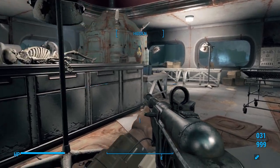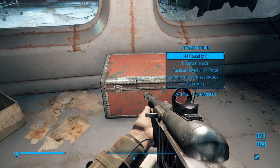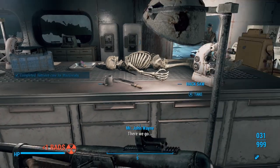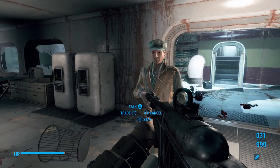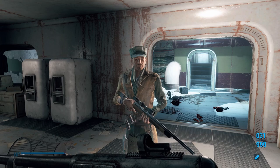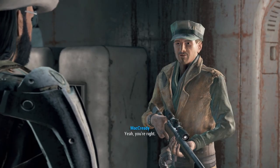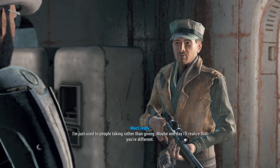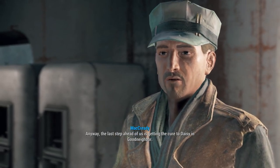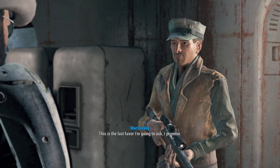Here you go McCready. 'Holy crap, we actually did it. We just gave Duncan a fighting chance to live. I don't know how I'll ever be able to pay you back for this — I owe you big time.' This is a friendship, not a business contract. 'You're right. I'm just used to people taking rather than giving. The last step ahead of us is getting the cure to Daisy in Goodneighbor — with her caravan contacts she's the only one I trust to get this to Duncan on time. This is the last favor I'm going to ask, I promise. Let's go.'